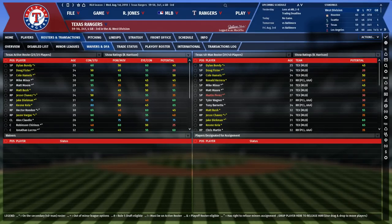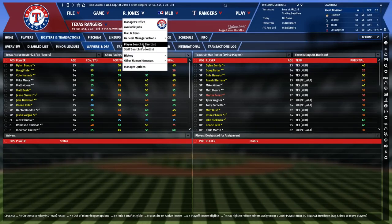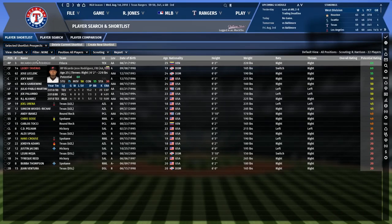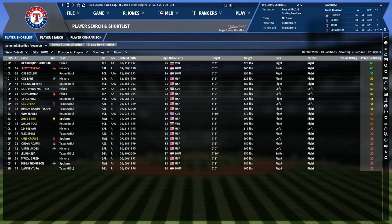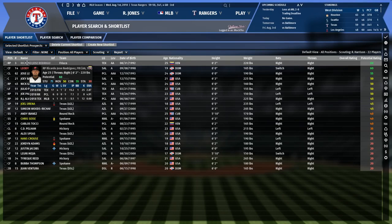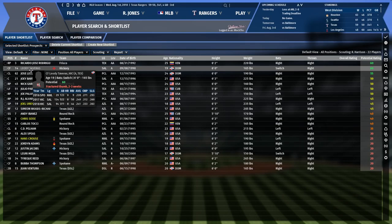Before we go any further, I need to do something I really should have been doing throughout the season: go into my shortlist, my prospect shortlist, and move all these guys around to where they need to be. Something I've noticed with all of my pitchers at AAA is they're not really pitching enough. I don't think any of my guys at AAA are good enough to move around, and the same goes with Ricardo at AA — he's only getting about 15 innings. I need to look through these guys and figure out who I want to promote.